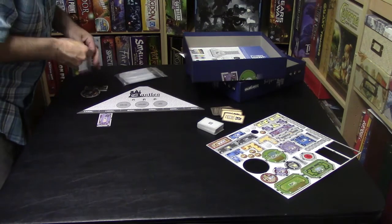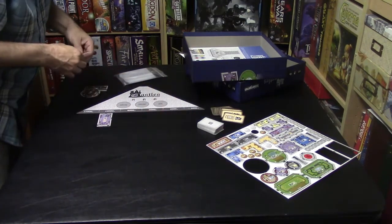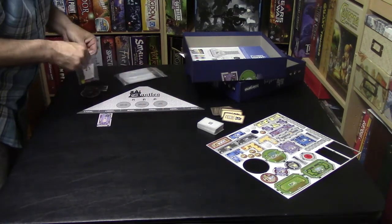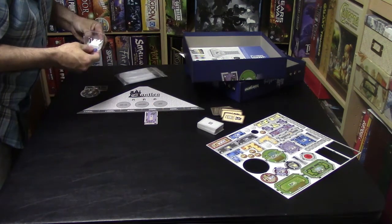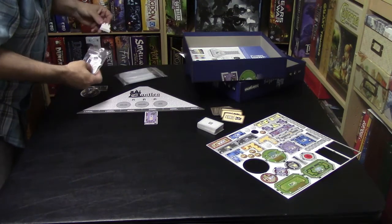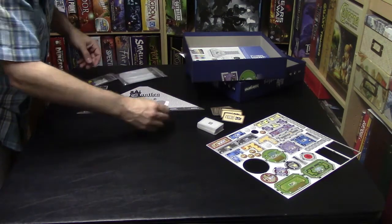Here is your board where you would place the rooms. Each person takes a turn doing this each round. Here's your first player marker.